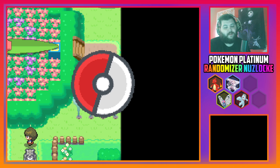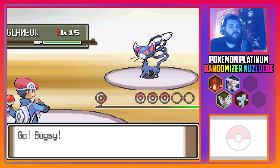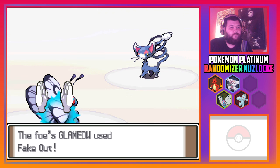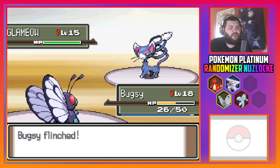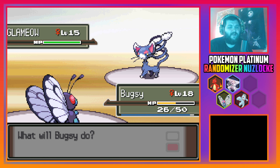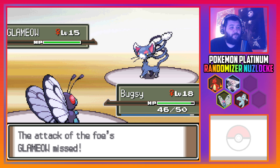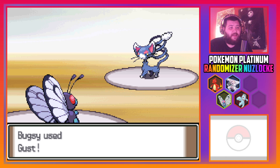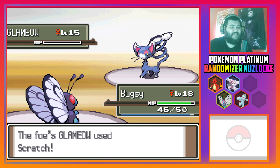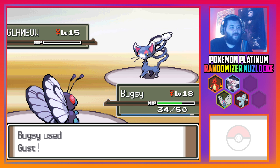Trainer number two — let's go, I'm ready. Glameow — okay, pretty simple, pretty easy, just a basic Normal type. Can't moan about that. Of course we get fake outed — ouch. That hurt. Oh my god, don't mess with the Normal type — that Fake Out is holy crap!